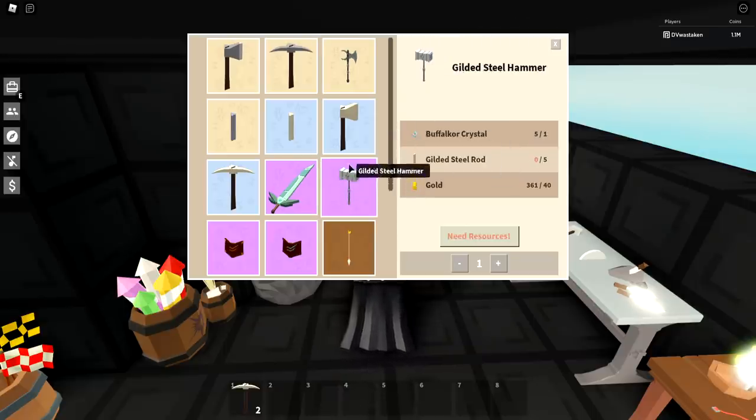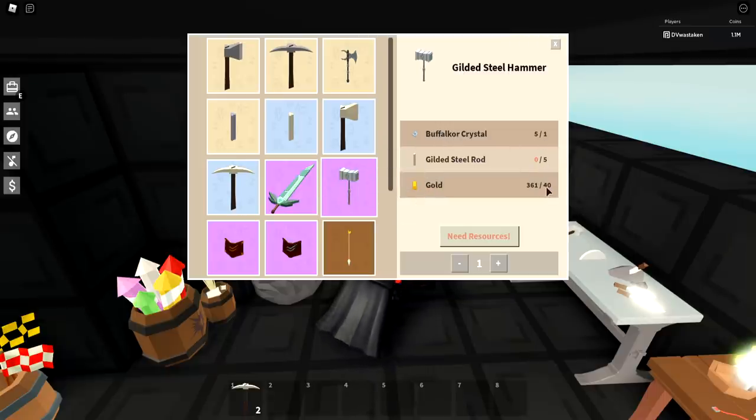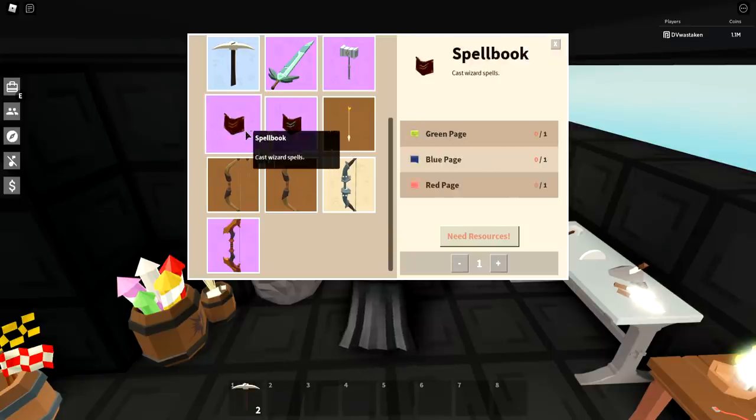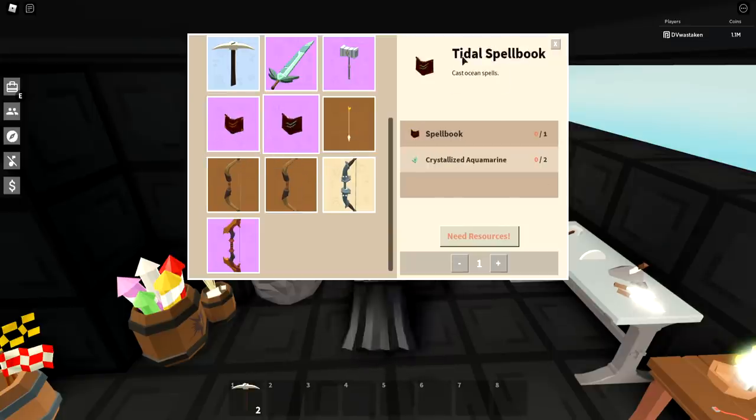The gilded steel hammer I would skip altogether if you're on a tight budget — otherwise just buy it. Buffalo core crystal is a grind, and you also need about 140 gold and gilded steel rods. The buffalo core crystal part is a big pain to grind for, so I'd just buy the hammer.